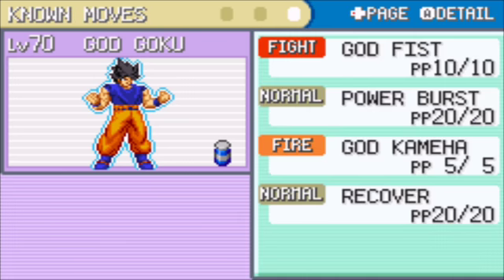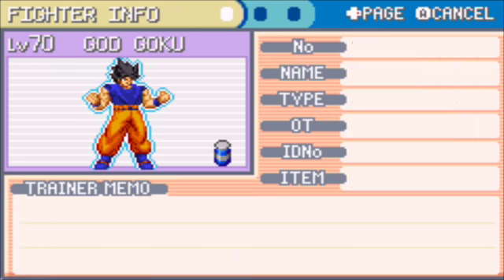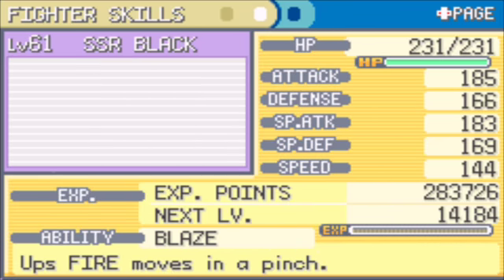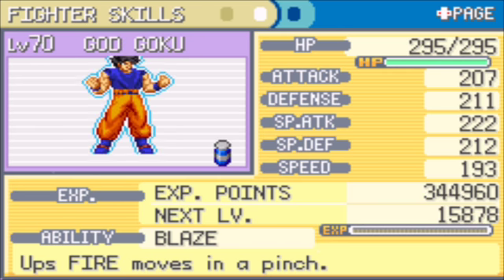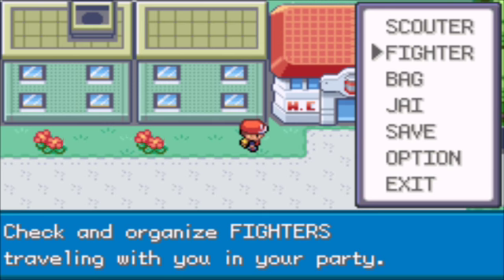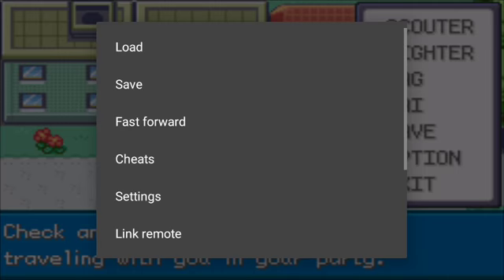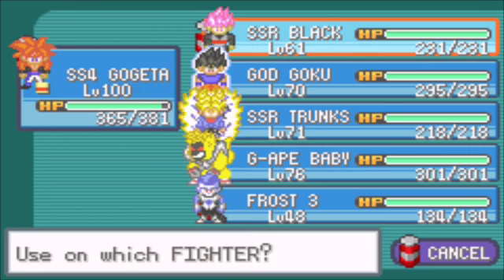His speed is only 193 at the moment. I'm wondering though — if I level him up to 100, what would his speed be? I did say his speed should be high as hell, so let me fast forward real quick. I just want to see what he looks like at level 100. So I guess Super Saiyan Blue Goku's going to be at 100 because I'm not changing it back.